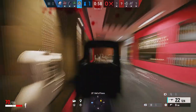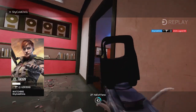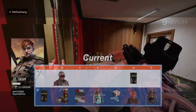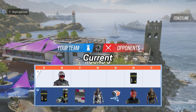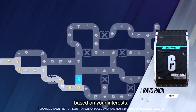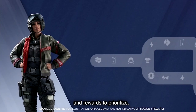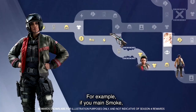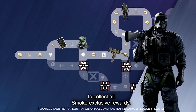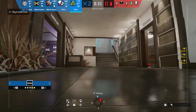Next up is the Battle Pass rework, and this one is kind of big too. They have pretty much completely changed how it works. So instead of just a single track like they had since 2020, they've made it so that you can actually choose your own path and choose the rewards that you want — kind of like Modern Warfare 2's, but with more freedom. I quite like this because it doesn't make it a chore anymore, and allows you to choose what you want. But regardless, I'm probably still going to get screwed over by the Bravo pack.